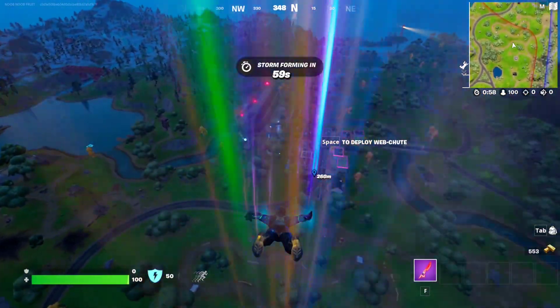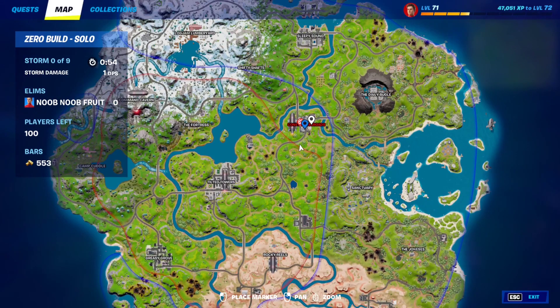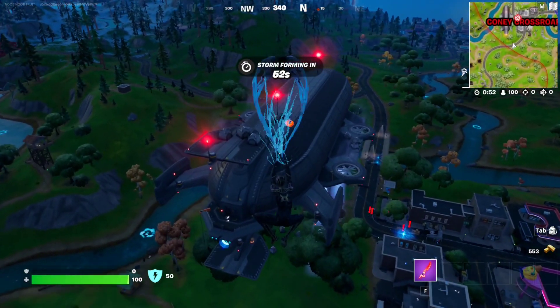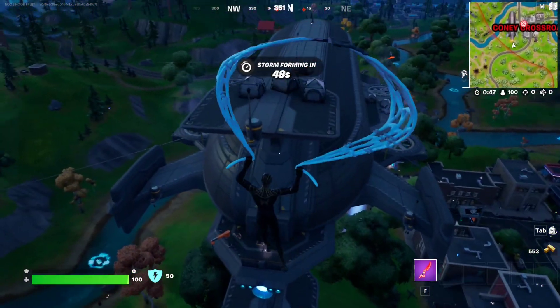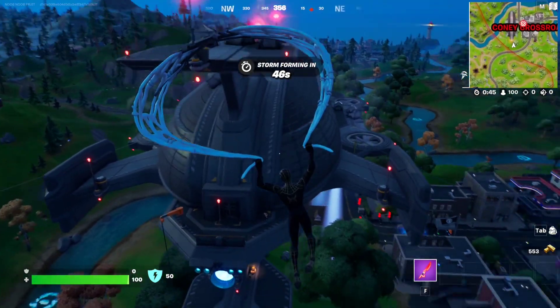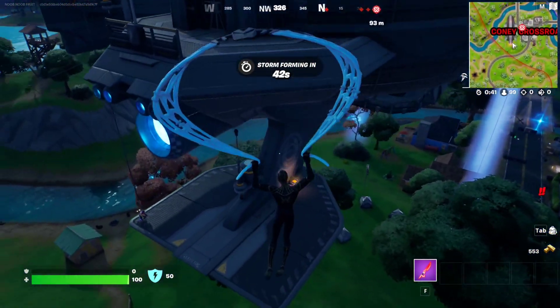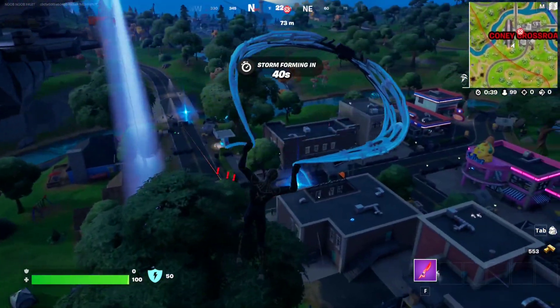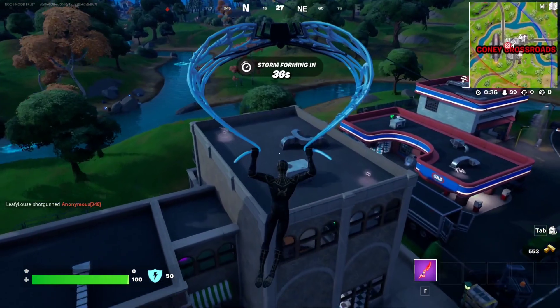The best spot to get eliminations is literally the battle locations — the locations that are covered in red — because a lot of people land here. As you can see, it's super chaotic and you can easily get kills, especially if you camp on top of the blimp. You can use the jet packs. As you can see, this guy has the right idea. Just follow people, camp people, and be as aggressive as you can.